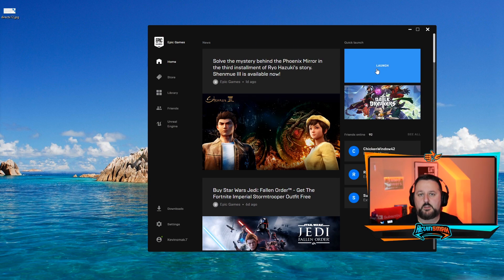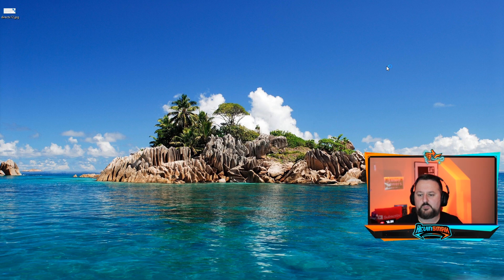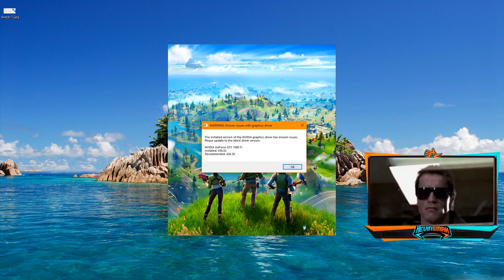Now let's go ahead and open it and see if it automatically prompts us to set up DirectX 12, or if we're supposed to download it ourselves. This is my first time running it because I didn't want to miss it. It looks like I'm getting a graphics error with this, so what I'm going to do is update my graphics card drivers. I've already done videos on that, so I'm going to go ahead and do that and I'll be back.